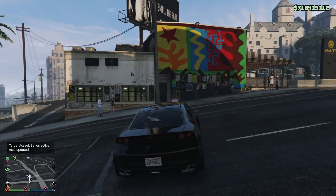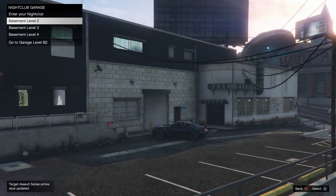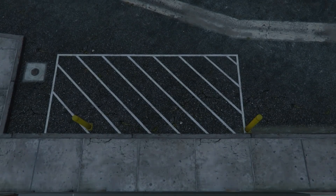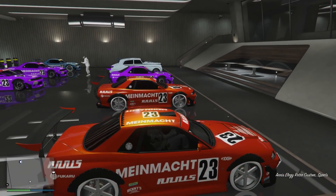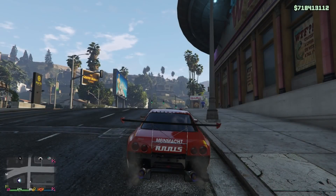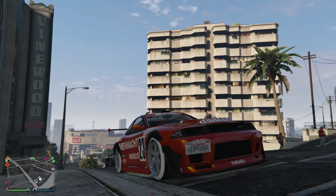Once outside, this is where you are going to drive it into your garage — the same garage your friend was sat in. If done correctly, this free Elegy will now turn into the Custom Retro. As you can see, I've driven it in and it is the Custom Retro. Now drive it outside and your number plate should change — it will change if you've done it correctly.